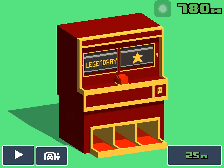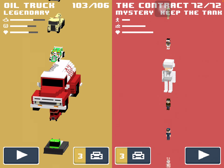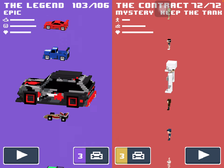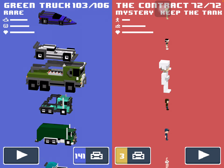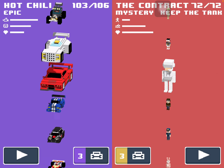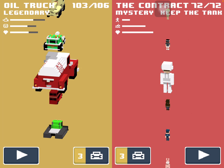Go to your Cars and Characters and scroll all the way down. I have 103 out of all cars — doing pretty good. I need three more cars: one more common and two more mysteries.